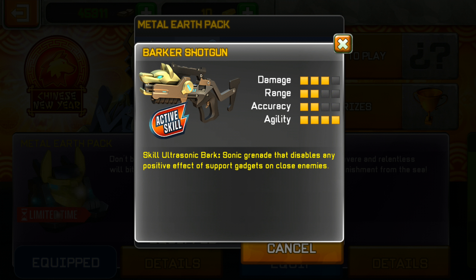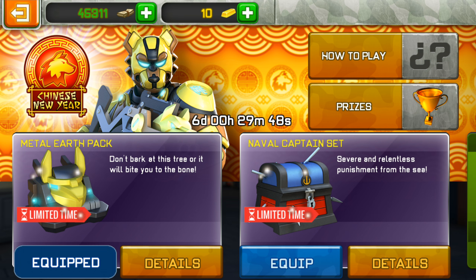So I feel like the Barker shotgun should be an energy weapon. Its skill is an ultrasonic buck — a sonic grenade that disables any positive effect of support gadgets on close enemies. This is actually kind of a new thing.